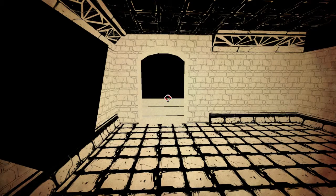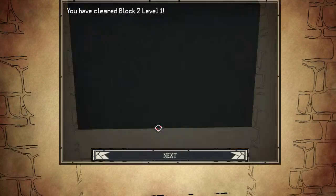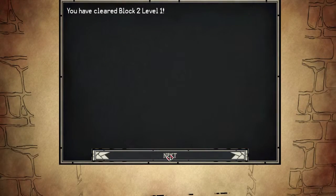Logan Cain here and welcome to episode 6 of Paper Sorcerer. Let's go on upstairs, shall we? Block 2, level 1.